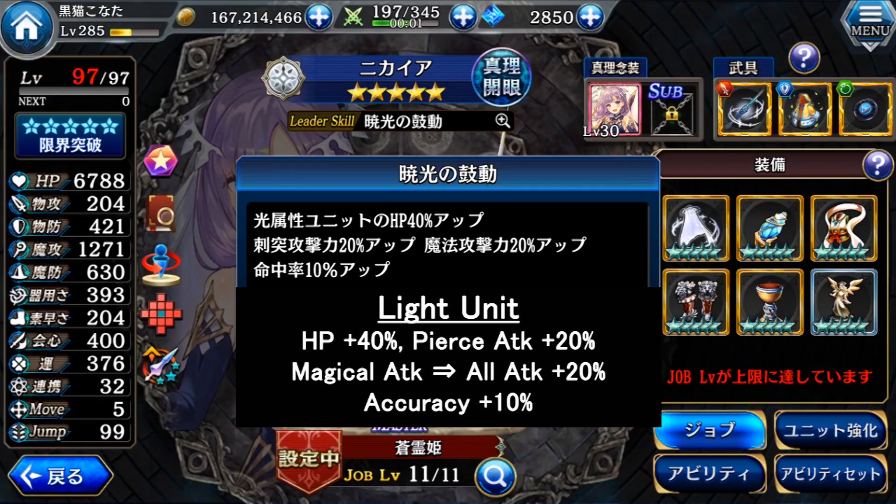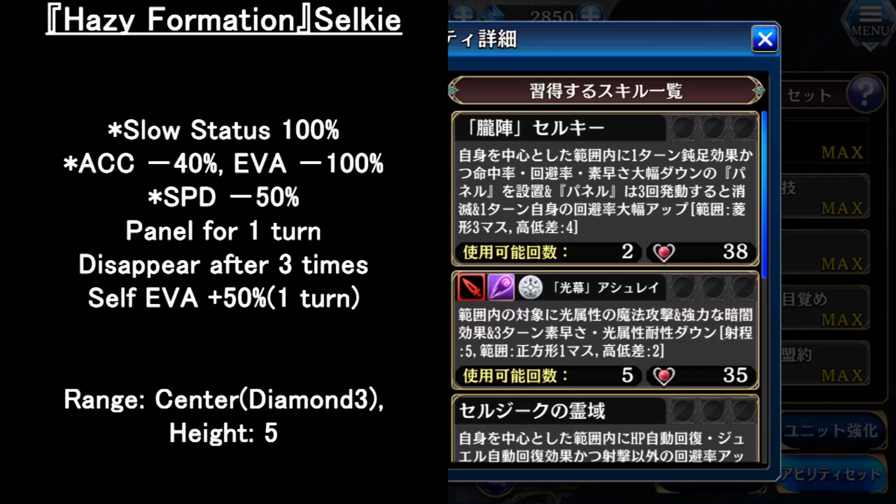For her main ability, the 1st skill is a panel trap. For 1 turn, whoever touches the panel will have slow status, plus accuracy, evasion, and speed greatly down for 3 times, and her evasion greatly up. This trap panel is quite good, especially since it is a center area. So whoever is near her will have the debuff and have big trouble dealing with her.